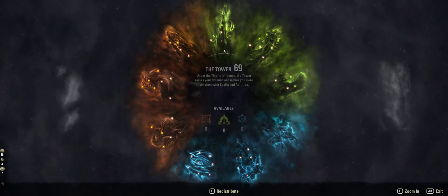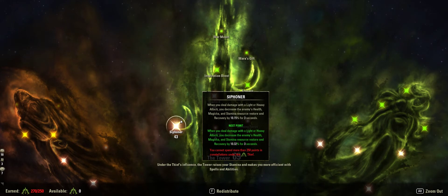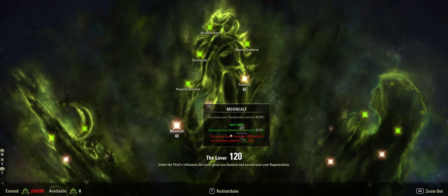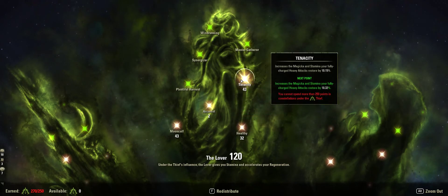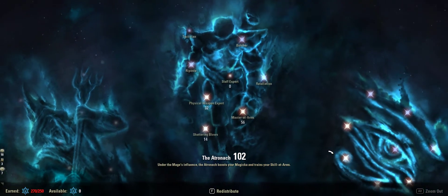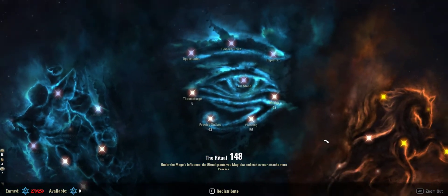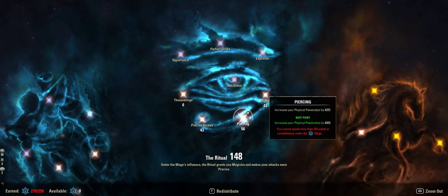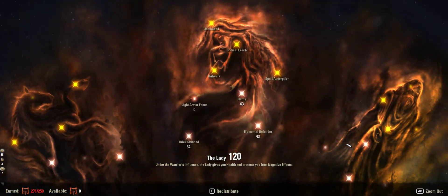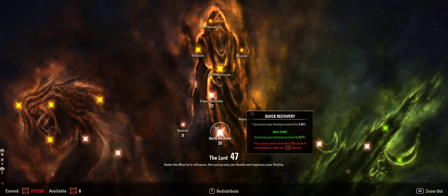Let's look at my champion points real fast. Break free, siphoning strikes, stamina recovery, health recovery, magicka recovery, more stamina recovery, rolling — because you have to have roll if you're gonna PvP. I just try to spec into single target as much as possible with my points, then a standard resist, and leftovers go into recovery and light and heavy attacks.